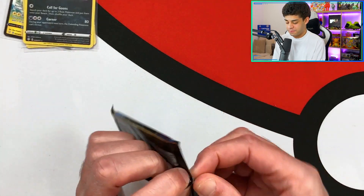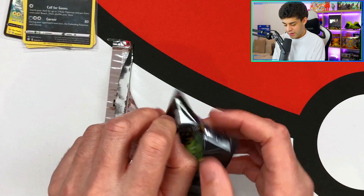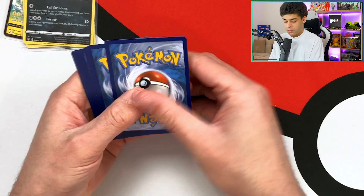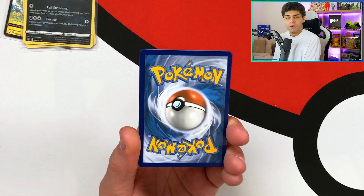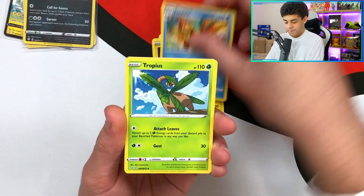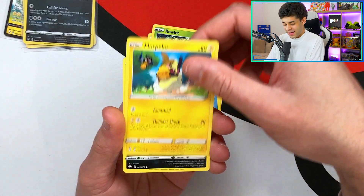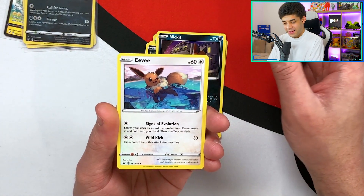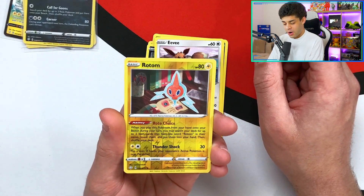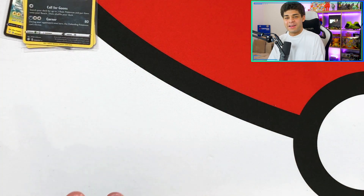Next pack is the Toxtricity pack. The wrapping on these ones has been really strange - it feels like they're a bit off, which is interesting. Rotom, Floatzel, Tropius, Spinarak, Rowlet, Morpeko, Nickit, Eevee. Do we get a shiny in the reverse holo slot? We get a Rotom reverse holo. The final card is a Professor's Research regular rare - not what you want to see. Probably the least card you want in this set.